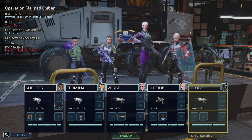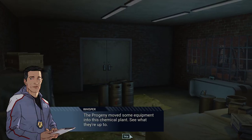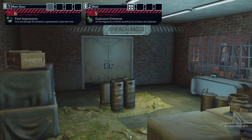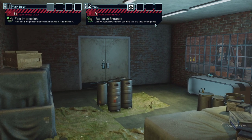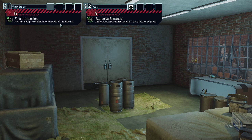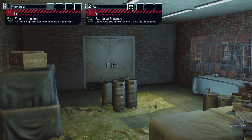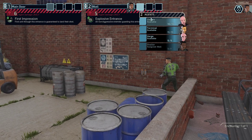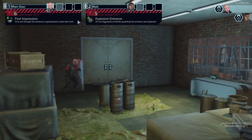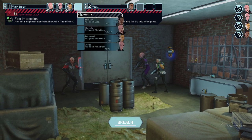The team looks ready. We got one encounter and that is really it — straightforward enough, let's jump into it. Time for breach mode. We got an explosive entrance. Non-aggressive enemies guarding this place are surprised — it's great. The first unit through this entrance is guaranteed to land their shots, that's also pretty good. I think we're going to take the wall. On the other hand we got Cherub, so we can just use Failings. We are actually going to be fine.